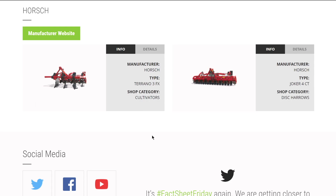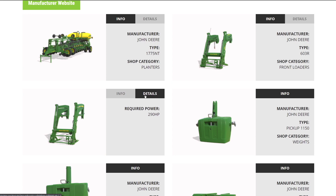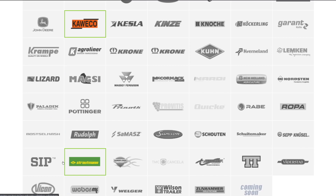From Horsch, cultivator and a disc harrow - I would have expected about 10 pieces from this brand but only two. From John Deere equipment, nothing new this week - we have their big planter, a couple front loaders, and two weights plus another piece that goes on the front of the 7R or 8R rather than the 9R/9RX, adding a little extra weight. That's pretty cool. More to come from John Deere.